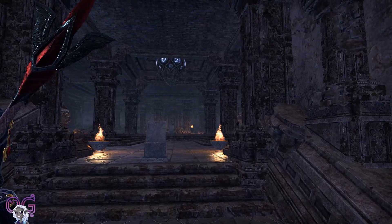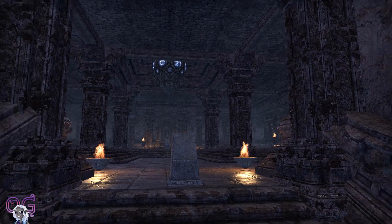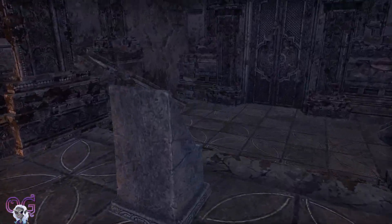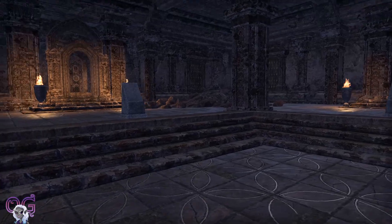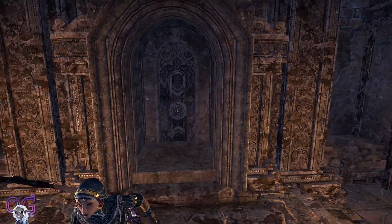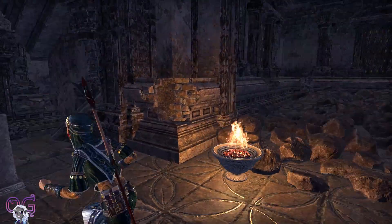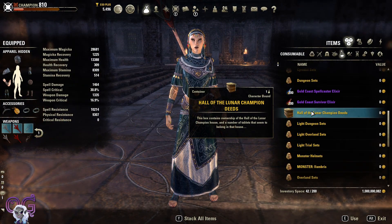When you first come into this home, it looks kind of like an old temple in ruins. There are still some lights, but there are these tablet holders. There's one when you first enter the door and then there are three other tablet holders with doors behind them. Right now they're not interactable because I do not have a tablet placed on the stones. But luckily on the PTS I can get the home and use a couple of tablets to test it out.